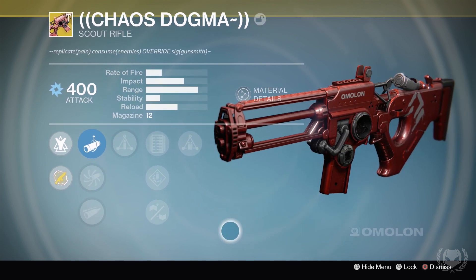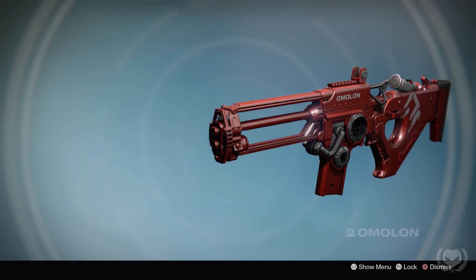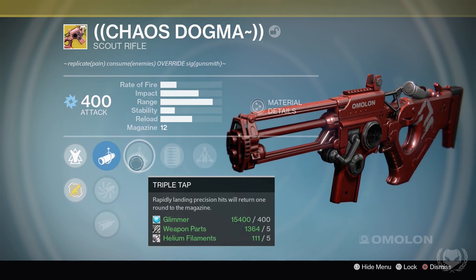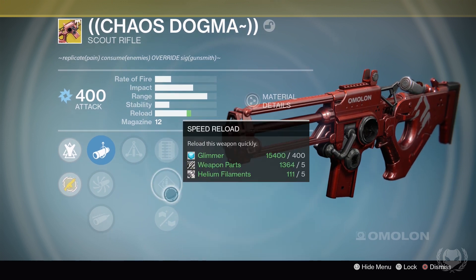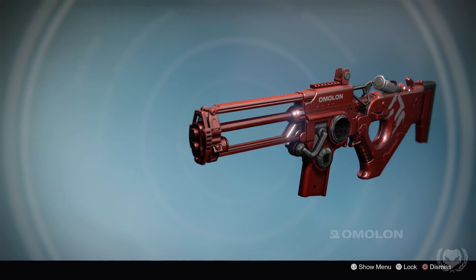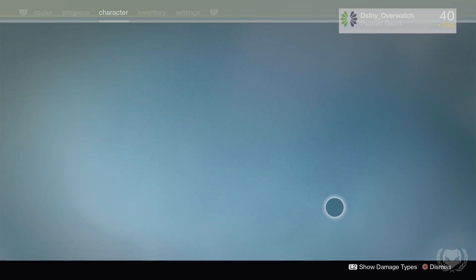Then we have the Scout Rifle, Chaos Dogma. This is one of the top primaries you can have due to its DPS potential against bosses. Firstly you have the Triple Tap perk — rapidly landing precision hits will return one round to the magazine. Then on top of that you have the special perk, Triple Double — when the Triple Tap perk is triggered, an extra bullet is transferred from your reserves to the magazine. Basically in short, this allows you to continuously fire without reloading for quite a long time, so long as you're constantly hitting precision hits, which makes it perfect for doing damage against bosses.